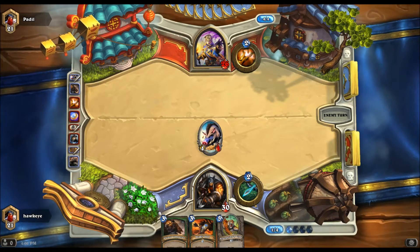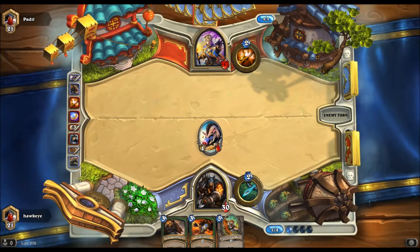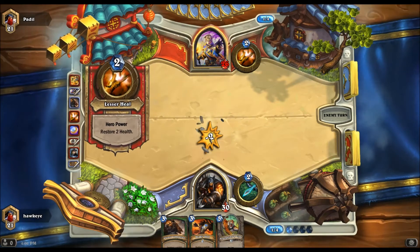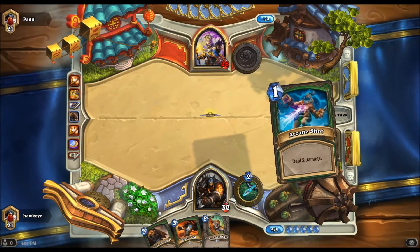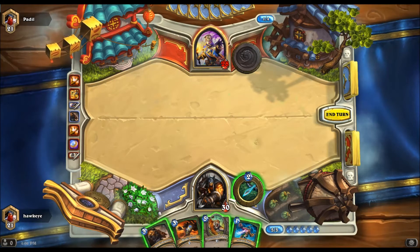They'll wait until the later stage and then they'll play all these beasts in one quick go and try and get all this card draw. So they'll play their Starving Buzzards and then on top of that they'll play the likes of their Iron Tusk Charge, Hog Fangs — get more card draw and just play this in one fell swoop and get a massive card draw from there.